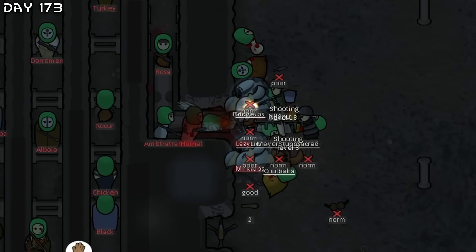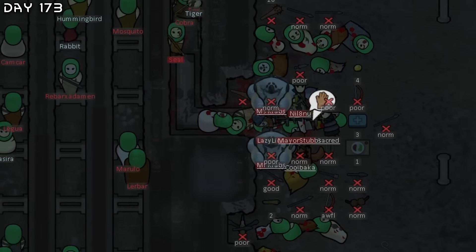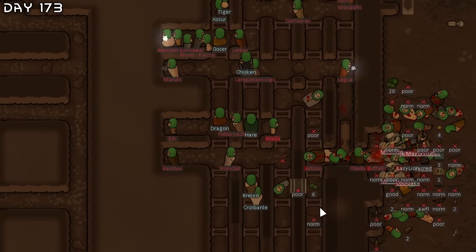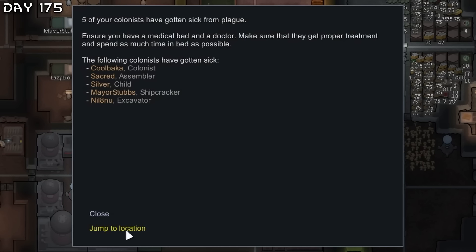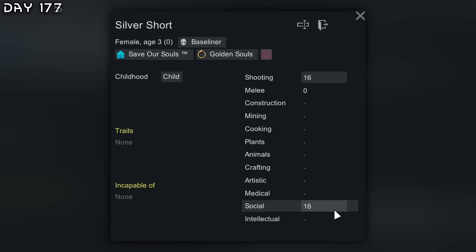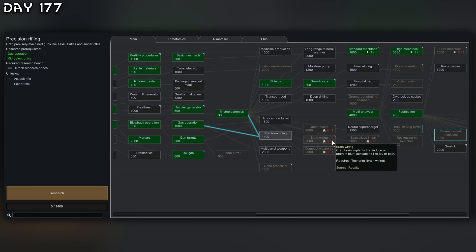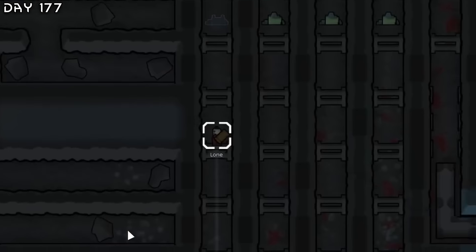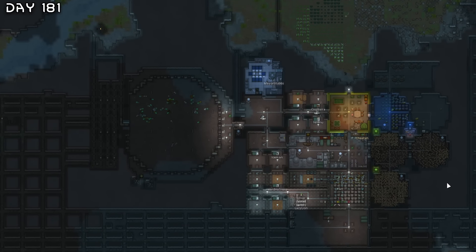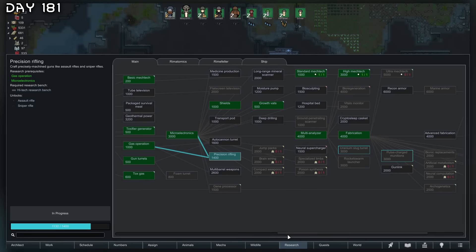Raid from Neander Falls — one group is fleeing, what are they doing to the kill box? Devius decided to leave. Another waste pack infestation. The plague on five colonists — Sarah hates us. Damn, Silver popped out with 16 social and 16 shooting. Finally got fabrication. I want to get assault rifles because I don't think miniguns are working out. Get two of those fabrication benches. Now malaria — malaria and the plague. The colony is doing pretty well, Sarah has been slowing down a little bit. We'll get precision rifling and then we should be fine.